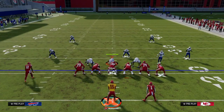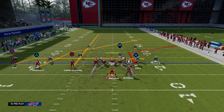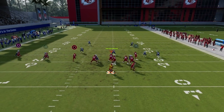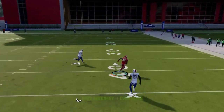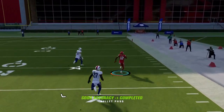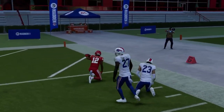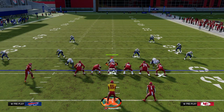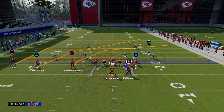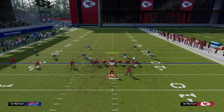Against Cover 3, you can often get a one-play score through the tight end corner route going right over the top of the outside third. This is why the majority of times people play Cover 2 to the tight end side when facing Trips Tight End — because if they don't, the crosser beats them for a touchdown in the middle of the field.